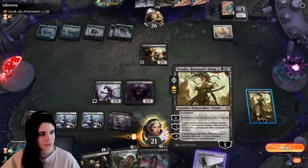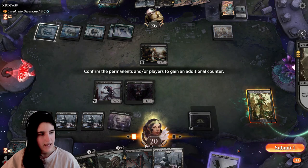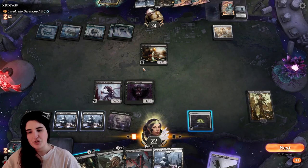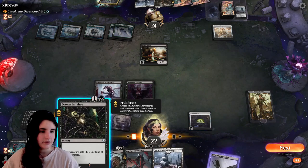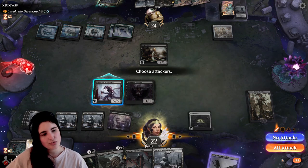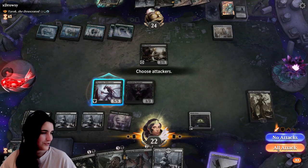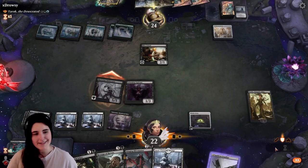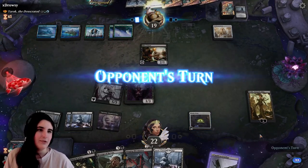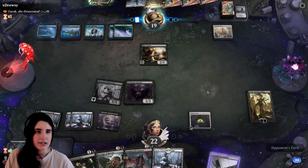Grab that extra life. If only we had tokens and counters on right now. At least you can turn this commander into a treasure token. I have her armed and ready. Next turn, let's swing in. I was pretty sure they were not gonna block, but it would be nice to get them at a land disadvantage. I just realized they have a swamp in hand — they need seven more mana to recast Yarok. They're gonna play that swamp this turn.